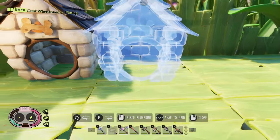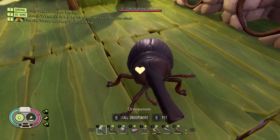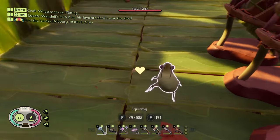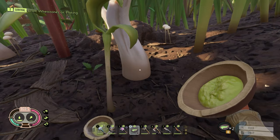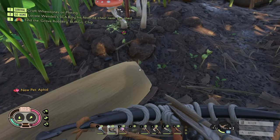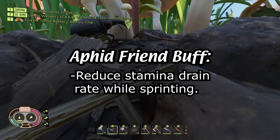The creatures you can tame as pets are the aphid, the gnat, and the weevil. Taming an aphid requires you to create plant slurry, which is formed by putting plant fiber through a grinder. You're then going to throw the plant slurry on the ground, which will attract aphids. After they eat a couple, you'll gain them as a pet. The bonus to having the aphid as a pet is the aphid friend buff, which will reduce stamina drain while you sprint.